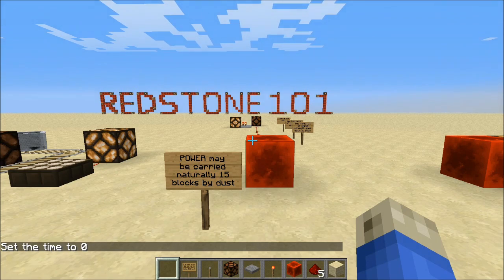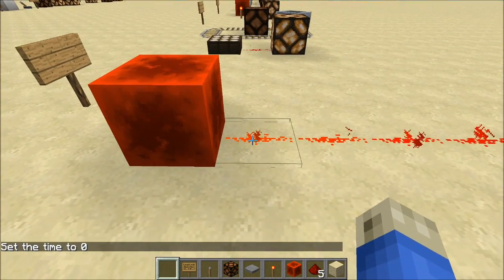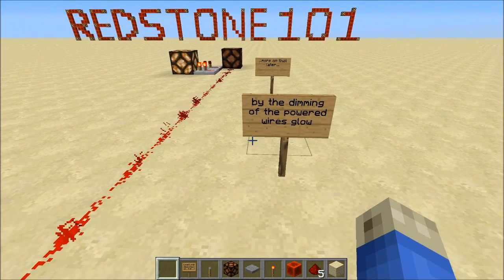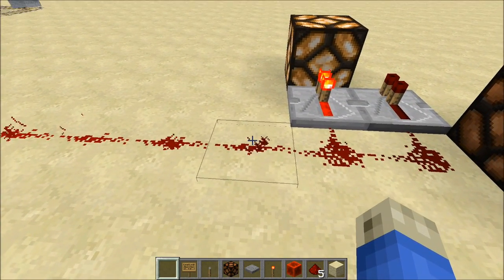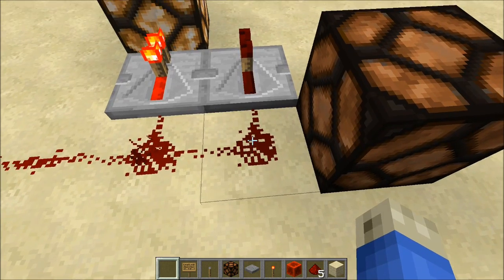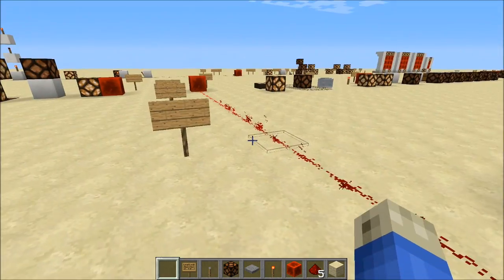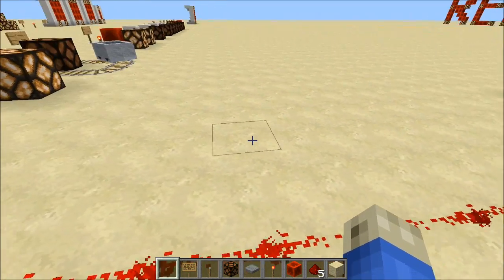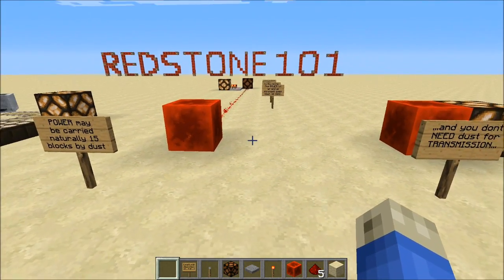Redstone power generally can be carried 15 blocks by redstone dust. The power level, or signal strength, goes down as you can see by the dimming of the color of the wire — it's getting darker and darker. These little sprites show it's still got power. I can still pull power out of here using this repeater. But here at 15, or past 15 — this is 16 — I no longer can power anything. And this signal strength concept is actually going to be very important for a lot of circuits and other neat features. The light sensor uses a signal strength capability, but we'll talk more about that later.